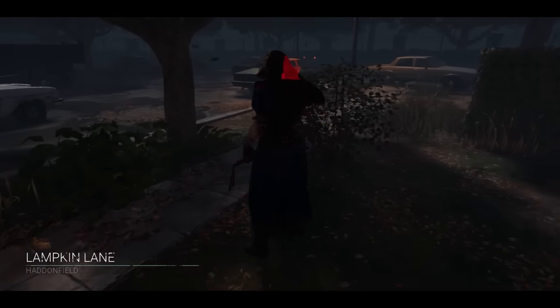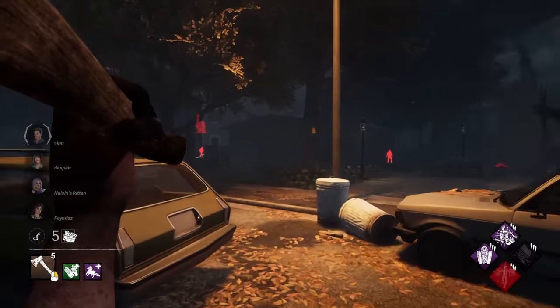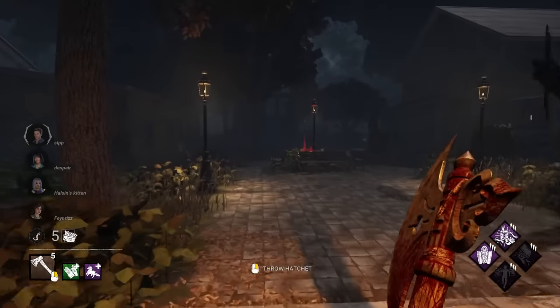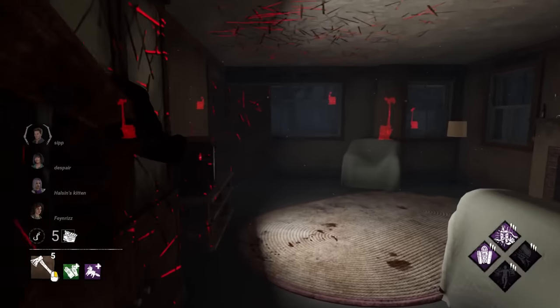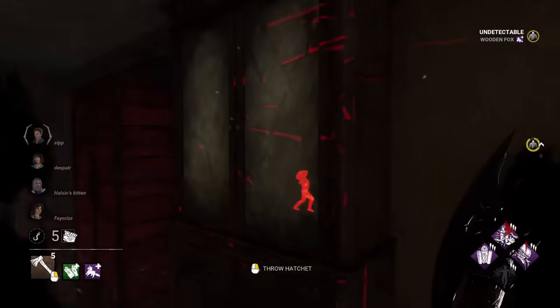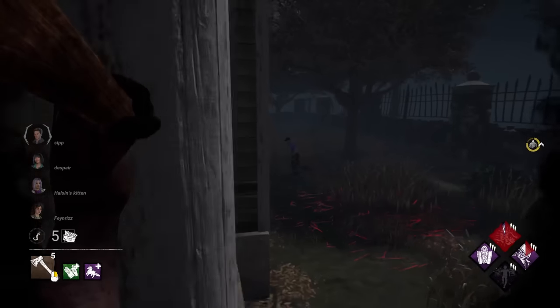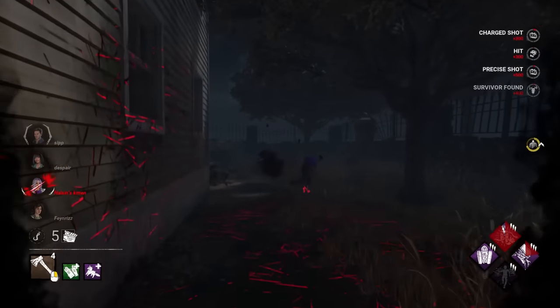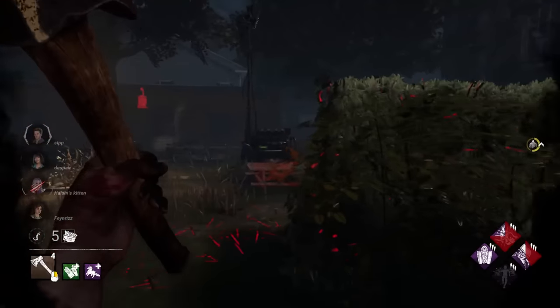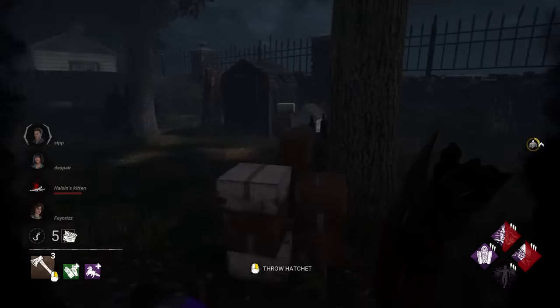Lampkin Lane. This is a great map for cross-map snipes with Huntress. Let's see if we can get one right off the bat. I think I'll have to— ooh, they kind of noticed. Okay, I might be smarter than the average bear. Let's just throw a hatchet really quickly and reload so we're undetectable. There we go, there's our first hit. Let's see if we can get the second one. Yeah, we can. Nicely done.